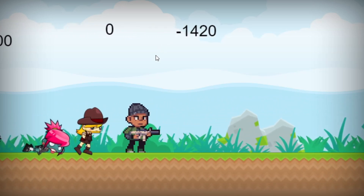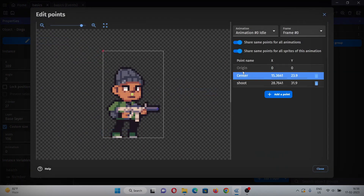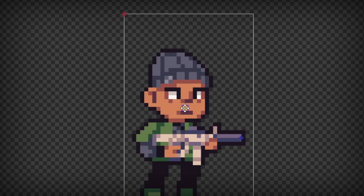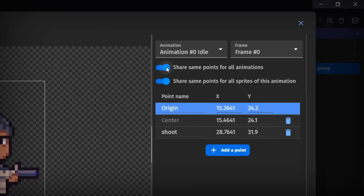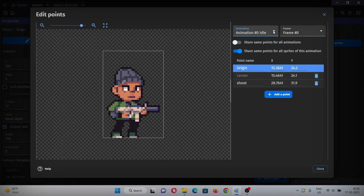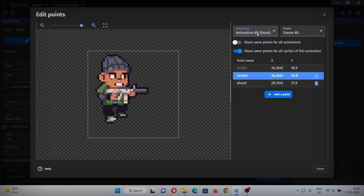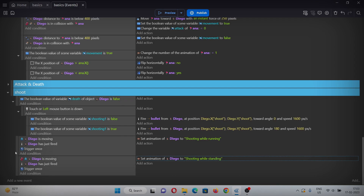There are some bugs in the animation, so let's fix them. Go to the character's edit points and place both the origin and center points in the center of the character — for example, between the nose and lips. Uncheck the option that shares the same points for all animations, and manually place both points in all animations. Also place both animation conditions under the correct parent condition.